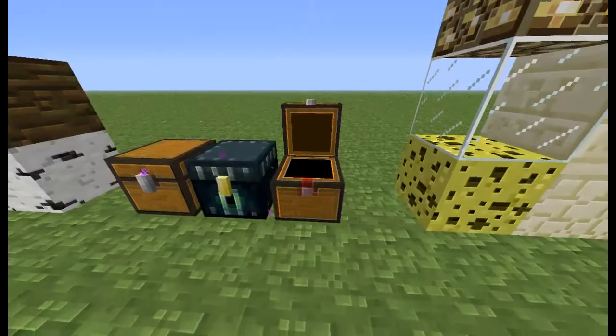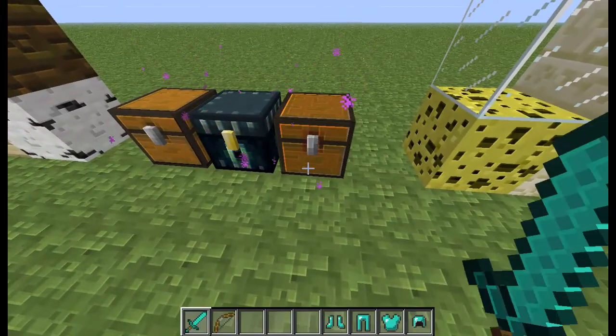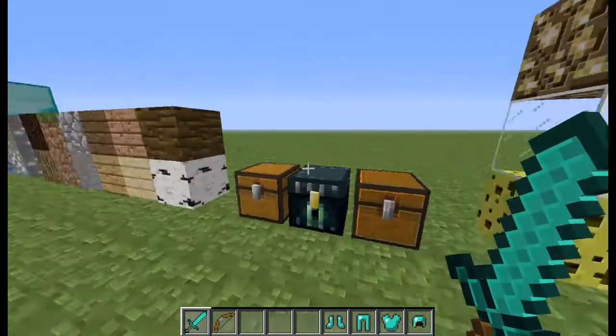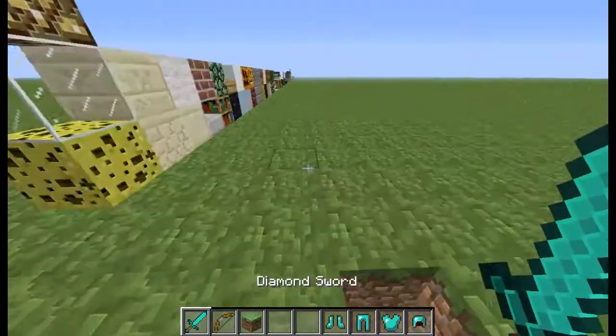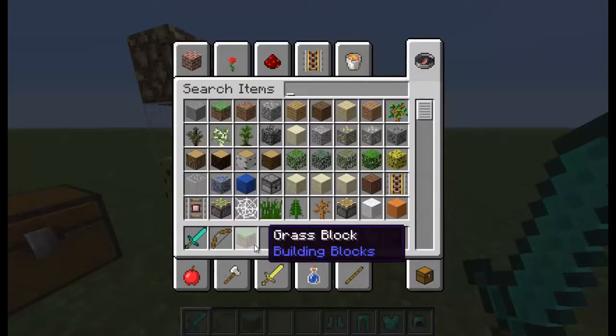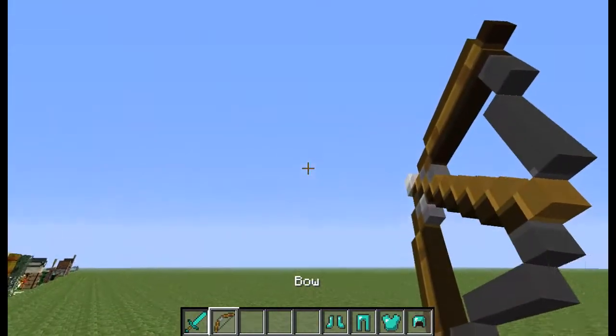Let me make it so where it'll show me. This is what the sword looks like in your hand. And then the bow — this is what the bow looks like in your hand.